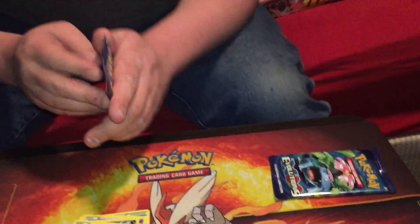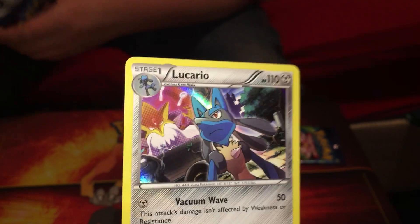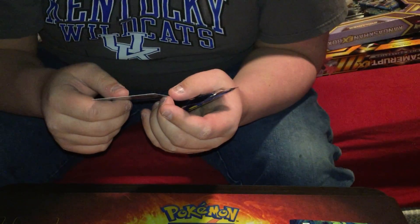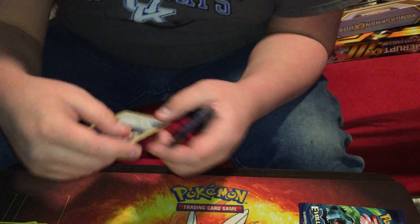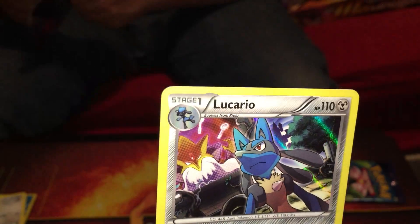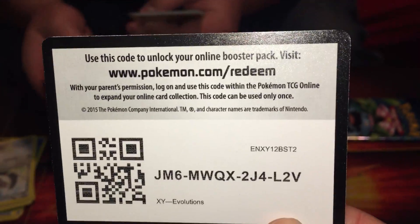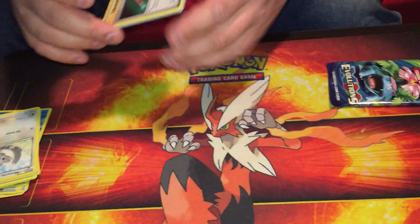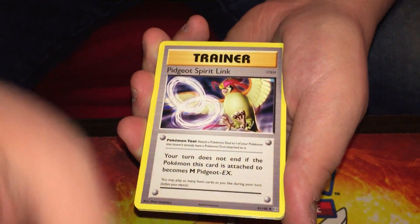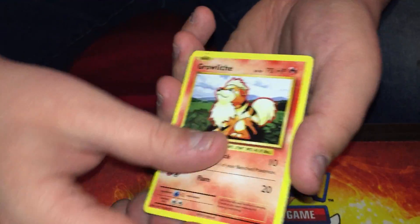Alright, last two packs — Evolutions. Somebody in the background on that Lucario card... that's Mega Alakazam. That's who's in Fates Collide — Mega Alakazam's the good one out of that. Evolutions — there's a couple of break cards from this set I wouldn't mind pulling, because this is the reprint from the base set. I would kill to pull the Ninetales Holo reprint.